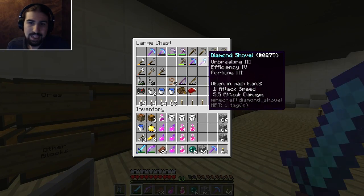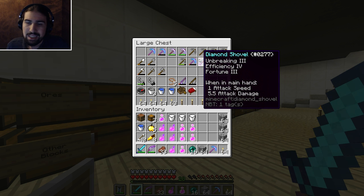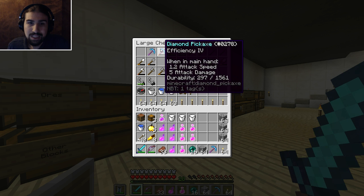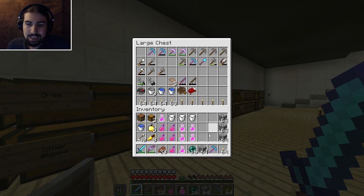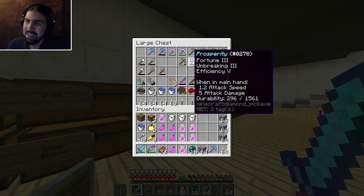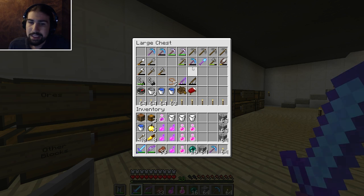I did enchant a diamond shovel because I realized I have enchanted tools now and we're at the point where I should have diamond tools. I really need to sort out the pickaxes - ideally I'd want an efficiency five diamond one, but my efficiency pickaxe is too degraded. The problem is this costs 35 levels to repair it fully and I don't have that many levels, so I need to look into mending or other solutions, because the tools keep increasing repair costs indefinitely to the point they get too expensive.